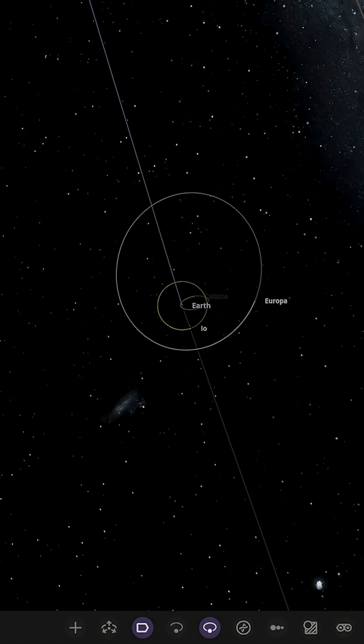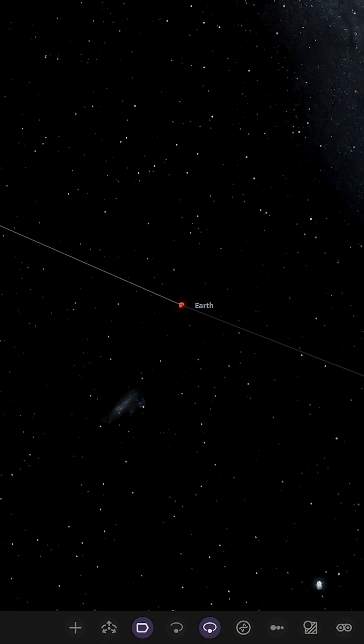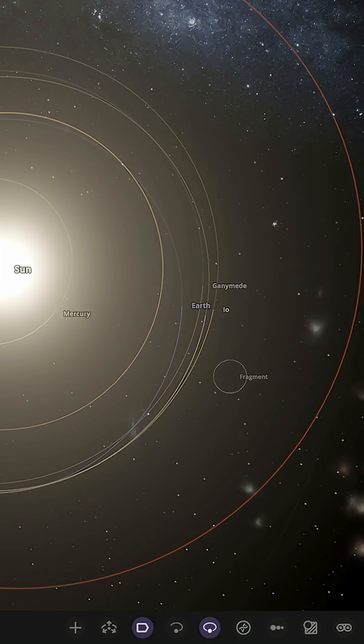This time Callisto is hanging on and has smashed into Earth. That destroys all the moon orbits — they're all gone. Earth has been knocked off course as well, and the other three moons become planets around the Sun.